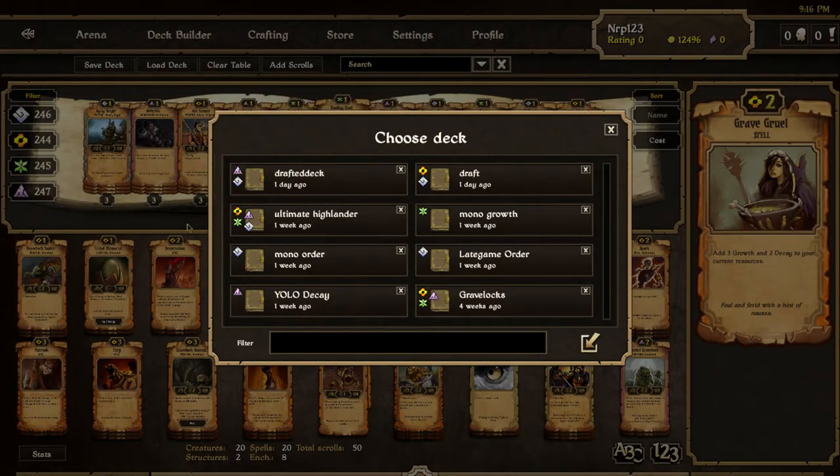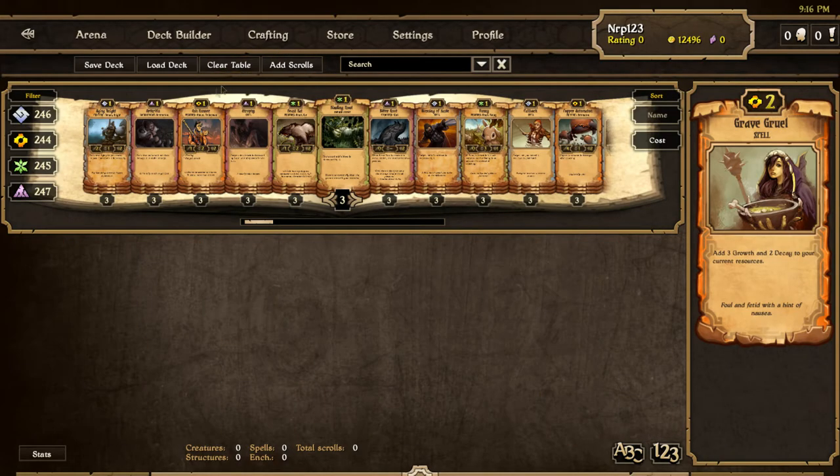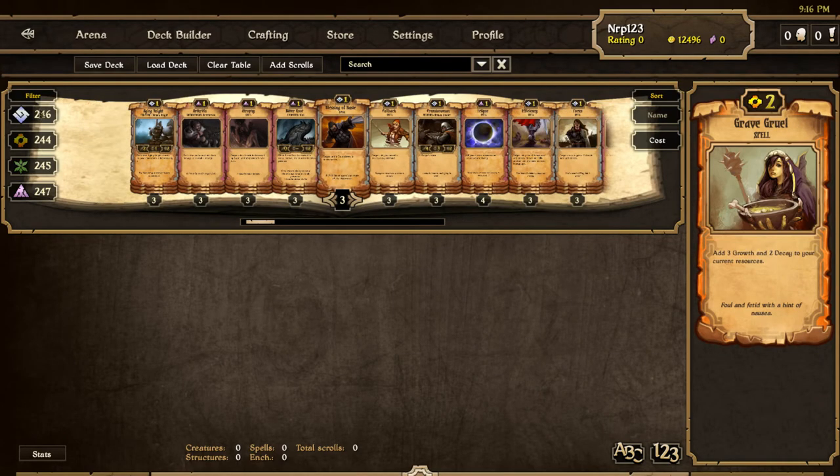Decay seems more interesting to me so I'm going to do decay right now. Growth seems kind of OP with that budding vetter thing — it looks crazy good — but we're just gonna start from scratch and see what we can do with the new scrolls. We're gonna go with mono decay.